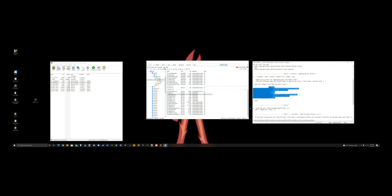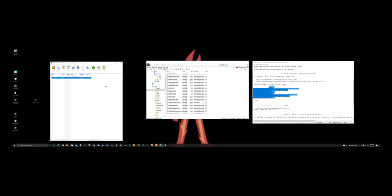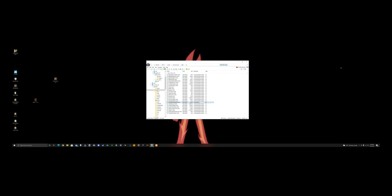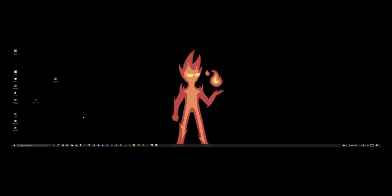Now we have to install the vehicle handling meta. In OpenIV go to mods, common.rpf, data, AI. Here's your vehicle handling meta file — it's right there in the archive. Mine's already installed but all you do is grab it and drop it into OpenIV. Close out of everything, turn off edit mode since you're done installing, and close OpenIV. I'll go inside the game and show you what it does.